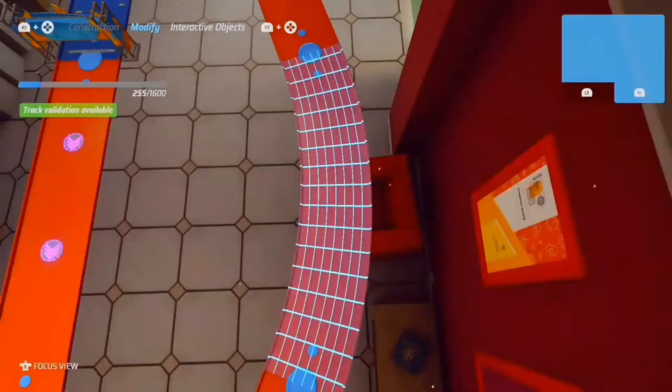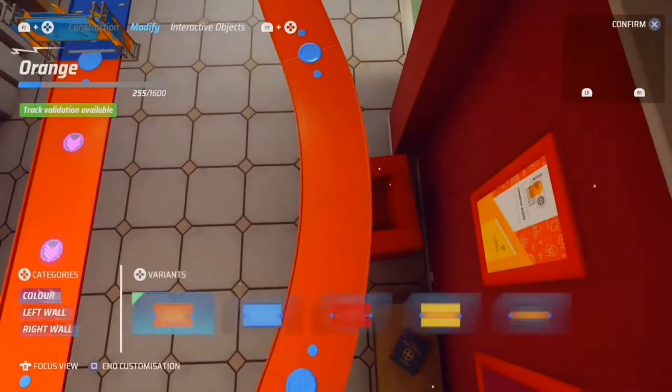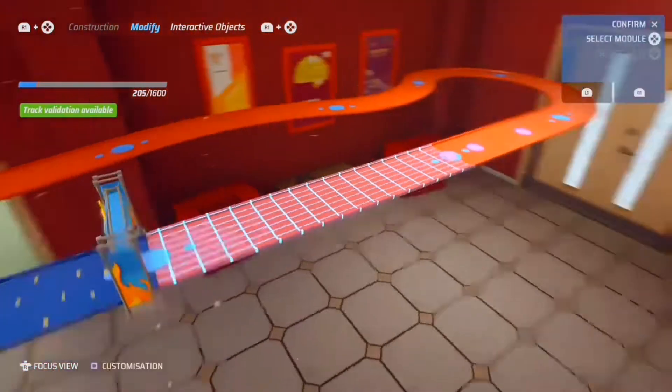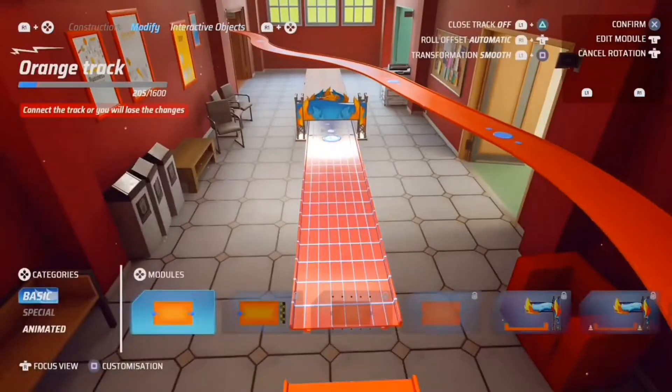As well as being able to race on different tracks, you can also build your own tracks. This is a fun element of the game that gives it more life, because there will always be new tracks to play as long as you can build them. Be warned though, the controls are a bit tricky to get to grips with at first.